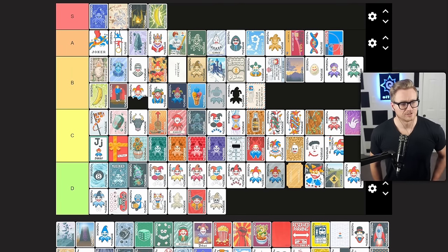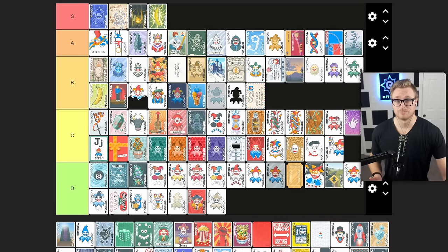Mystic Summit gives you plus 15 mult when zero discards are remaining. This is pretty much at parity with Abstract Joker. It might require you to play a little bit more awkwardly than Abstract would with a full joker roster, and it does potentially fall off as you get into later rounds. But it's a solid pickup that can carry your early game, and for that reason — like Abstract — it's an A tier joker.